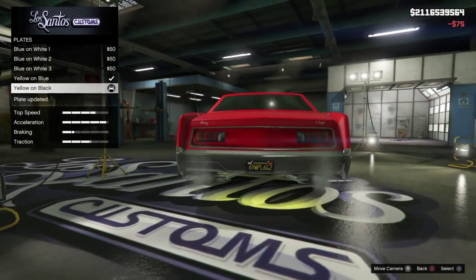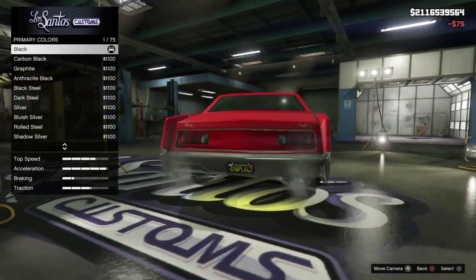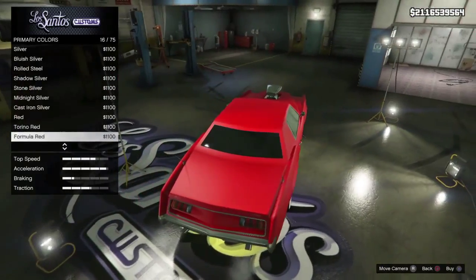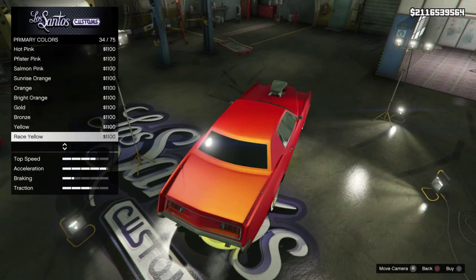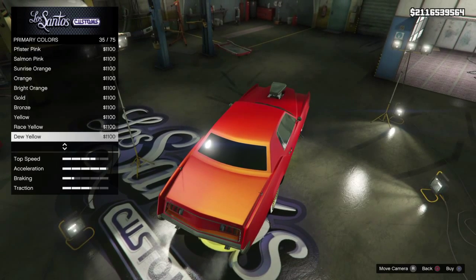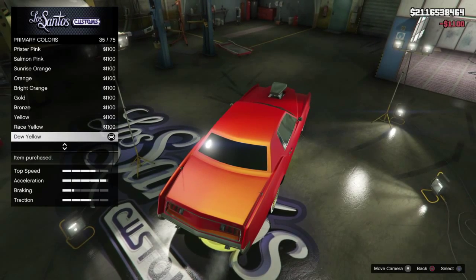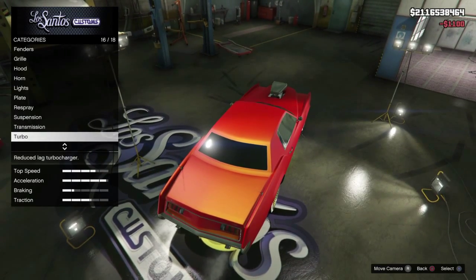Go to Plate, buy the Plate, go back down to Plate, then you want to go to Pearlescent — because it gives you the accessibility to go to Pearlescent. Then you want to go down and do Yellow — Race Yellow or Yellow, really, they all work. I'm going to use Yellow for this video specifically because I really like how it looks on this colour.